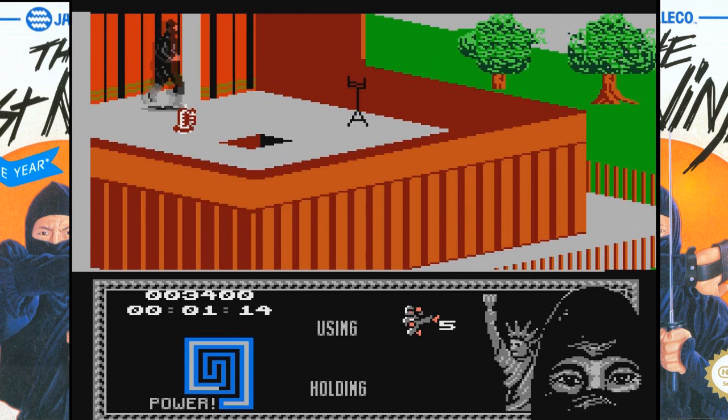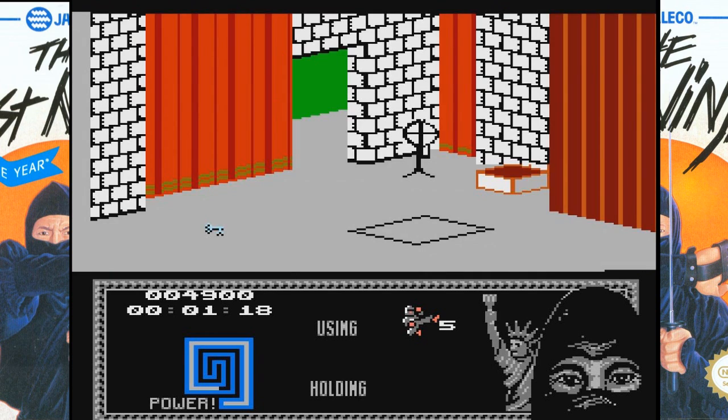I punched that thing on the wall, and that opened up the floor. How do you know how to figure that out? The power meter that you see at the bottom of the screen is the ninja's life bar. The filled-in portion depletes first as it goes around, and then once that's gone, the outer part starts depleting, and when it's completely gone, you're dead and you lose a life. You have five lives in order to use.